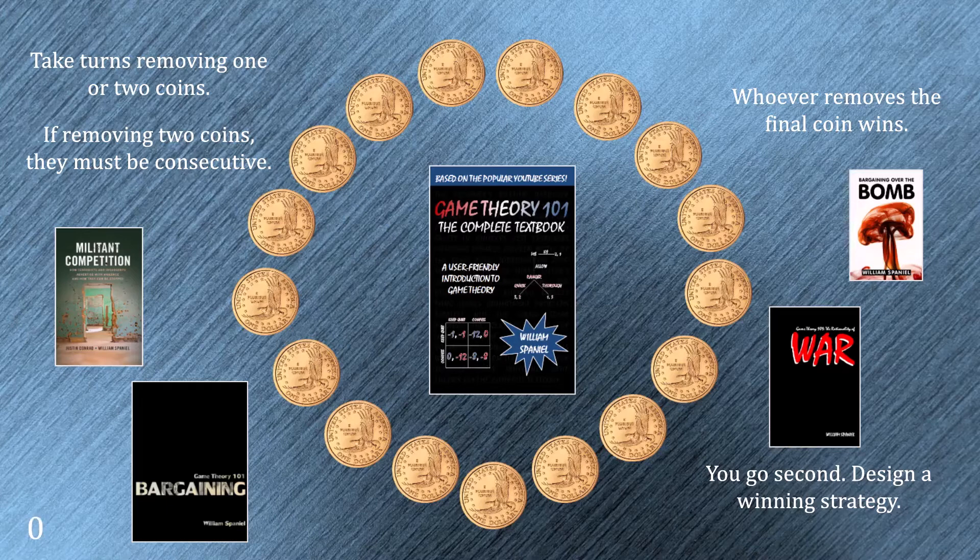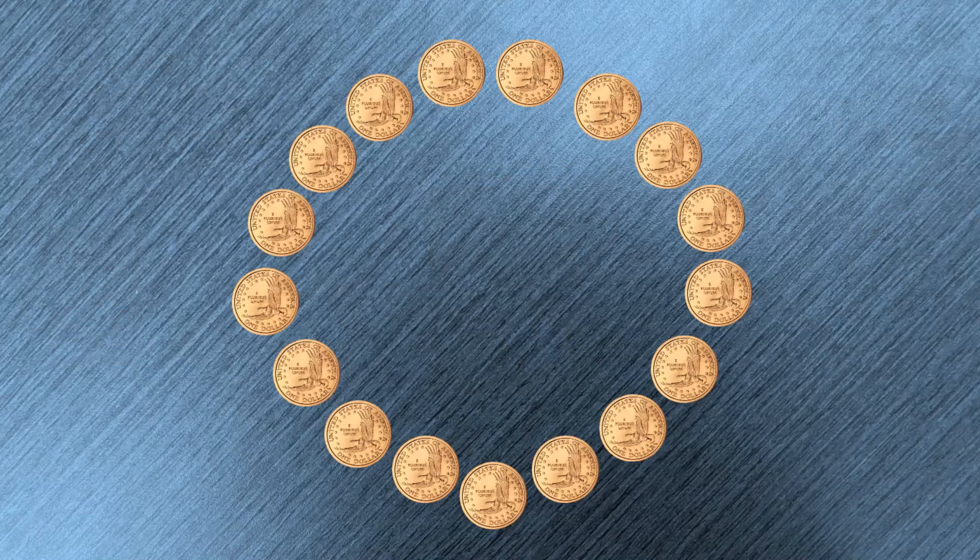Are you ready for the solution? At first, it may seem daunting to think through all of my initial moves and how you should respond to them. But it turns out that there are only two different types of opening moves I can make: I can remove one coin, or I can remove two coins. And the particular places where I do it within the circle are irrelevant — it will still create an arc with either 16 or 15 coins remaining. Thus, we only really need to consider two types of moves.